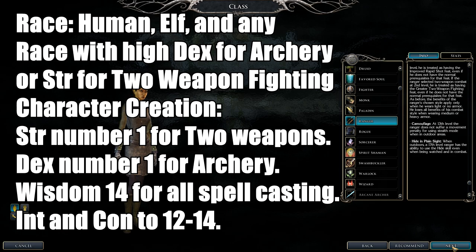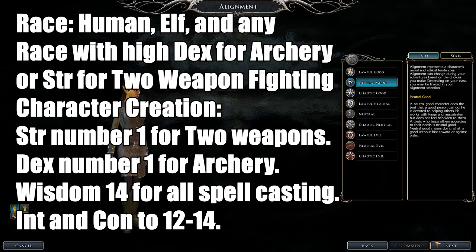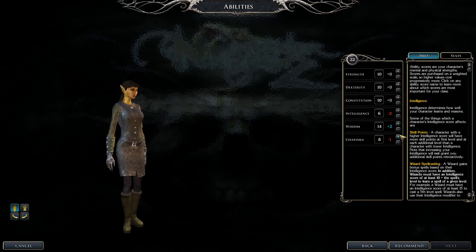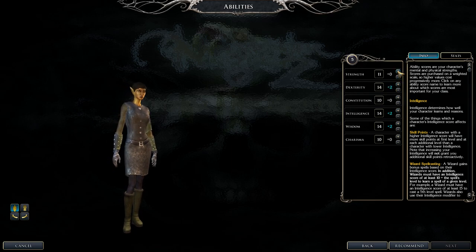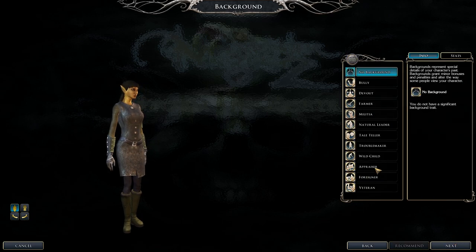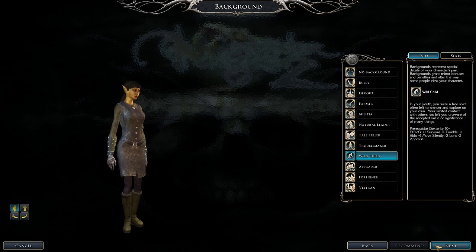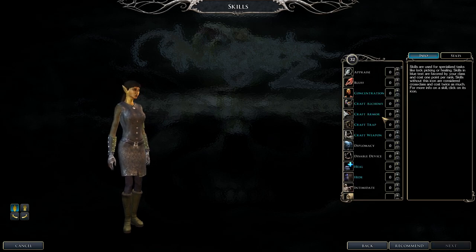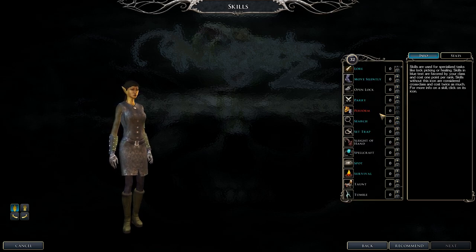Recommended races are Elves, Humans, or anyone with high Dexterity or Strength depending on your fighting style. For stats, if focusing on two-weapon fighting, prioritize Strength. For archery, Dexterity is key. For archery, put Strength at 12 to 14, Intelligence to 14, Constitution 12 to 14, Wisdom 14 for spellcasting. Charisma is a dump stat.